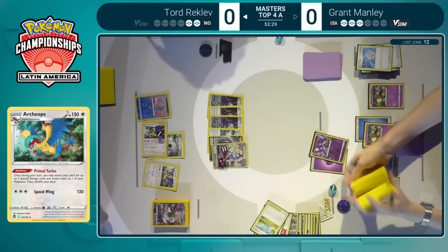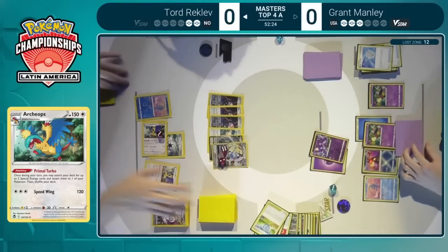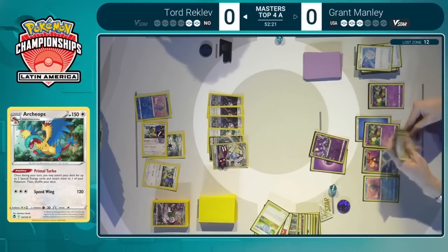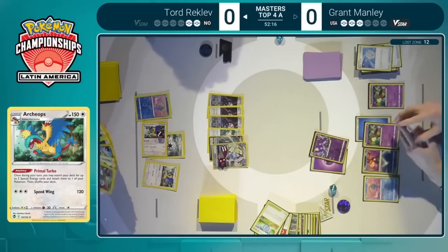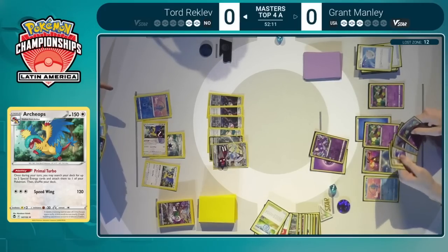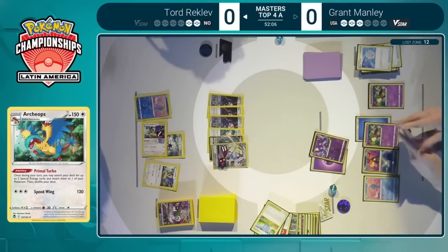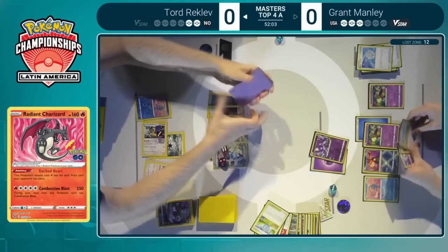Which begs the question — why thin specifically the Capture Energy? That is a way you can get that Radiant Charizard out of the deck. I don't know, maybe he is holding a Quick Ball so he can fetch it that way. I feel like Tord would really benefit from getting it out right now, establishing the threat and telling Grant: hey, I have two attackers, I'm down to one prize card — no matter which one you take out, I can close out the game with this.